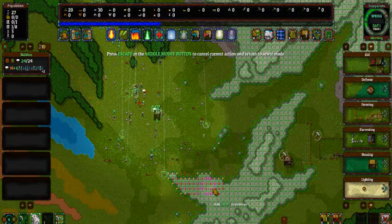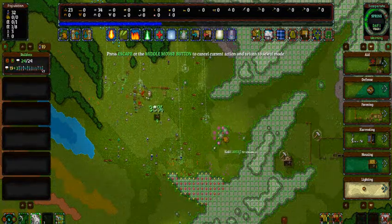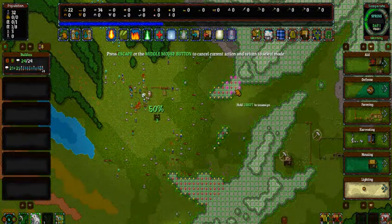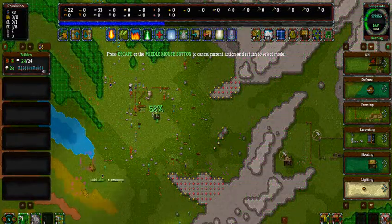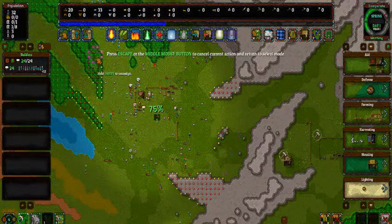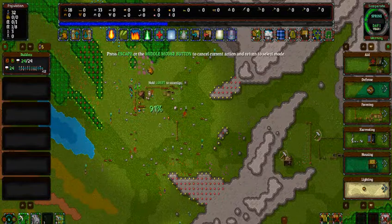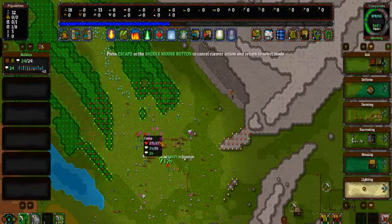I tried building certain things that I thought were interesting, that I might need. Bad idea. Because once your first day and night have passed, enemies will be spawning and they will increasingly get more numerous and tougher. This game does not hold back on difficulty, and you can't even change it, I don't think.